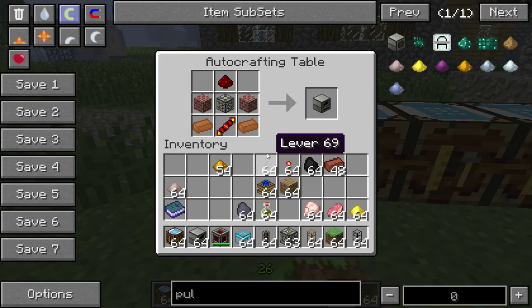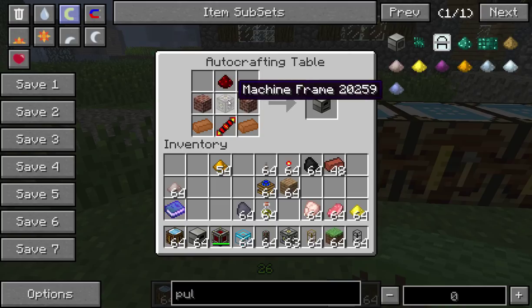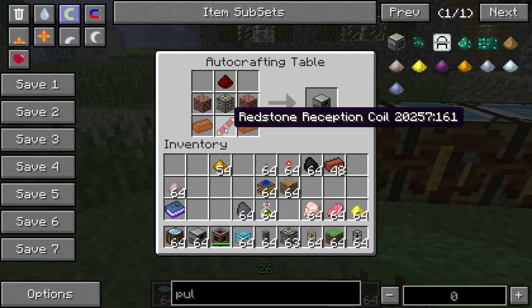The Powered Furnace is a machine from the Thermal Expansion Pack. This is the recipe. It uses redstone in the top middle. The middle sides are your brick blocks. The very centre is a machine frame. The bottom corners use a copper ingot each side, and the middle bottom is a redstone reception coil.